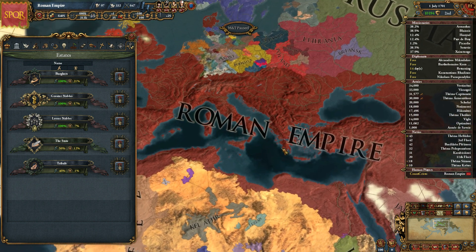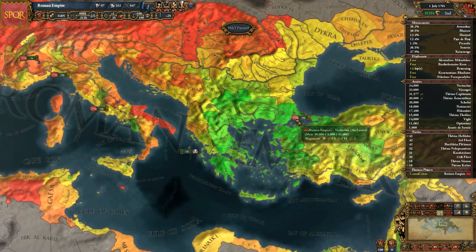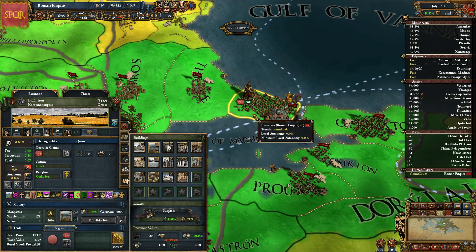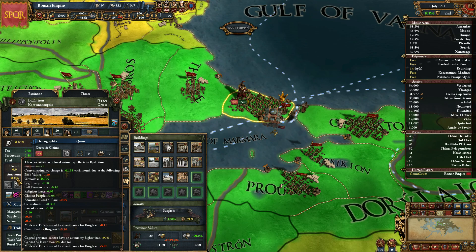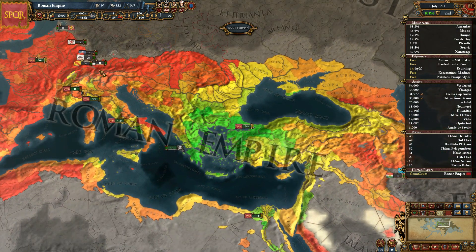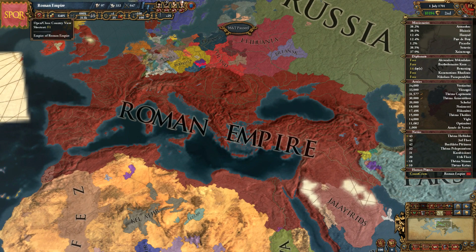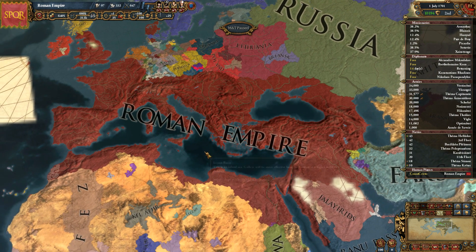Something to note about estates: every province in your entire country will be owned by an estate — this is not optional. The amount of autonomy in a province represents how much of that province they own. The burghers own Constantinople, for example. Your estates earn money from all the autonomy in all the land they hold. So having autonomy is not strictly bad, because your estates spend their money productively — they can build buildings, they can raise troops for you to use. You'd rather you had the money to control directly, but don't think of it as a total loss.